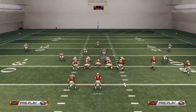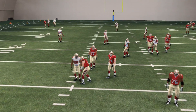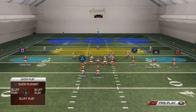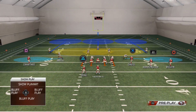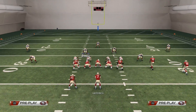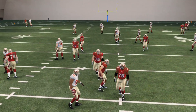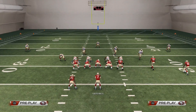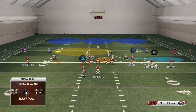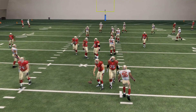Set it up one more time — put him right inside the numbers. If you're on the right or left hash mark, figure out the exact distance in practice mode where you want to place him so the play is really effective. If the B-gap gets blocked, the outside linebacker will always come in to rush the quarterback untouched because the linemen do not react to him. It works on the left side of the field the same way — put him right inside the numbers, put everybody in coverage on the right side, and there we go with a B-gap going straight to the QB for a nice sack.